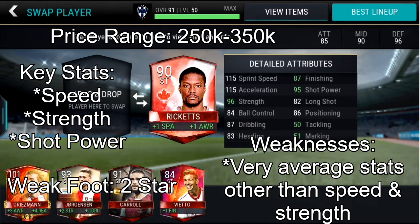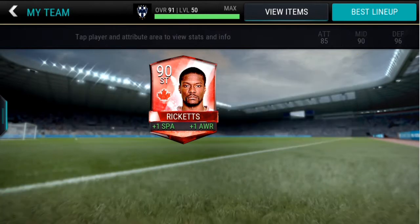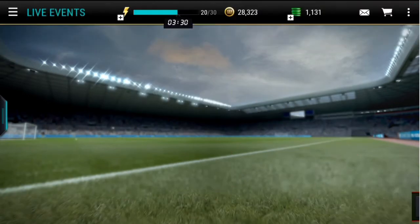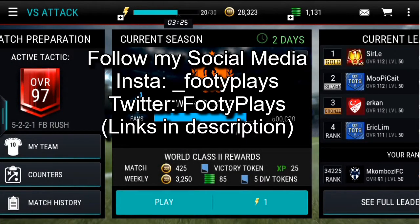His dribbling is average — you'll see if that affects his roulette in game. His positioning isn't horrible but it's kind of average. He has a lot of stats that are just a bit average — his aggression, his composure are in the 80s, so they're not absolutely horrible but they're pretty darn average. His 98 reactions you can't really judge because of how many attack mode players I have boosting that stat. Overall, other than those main stats, his stats are pretty average.